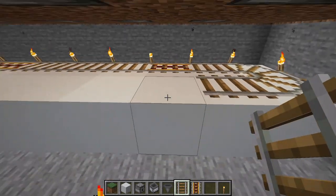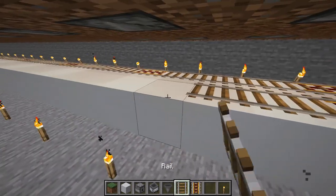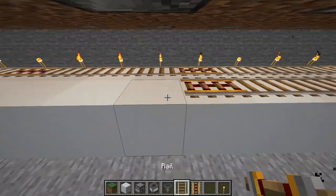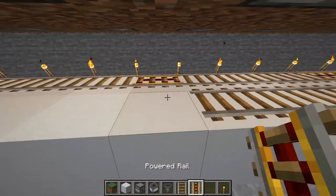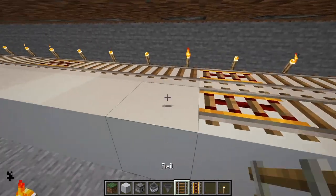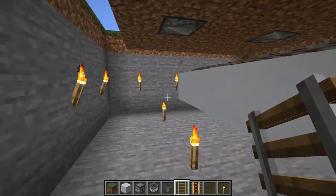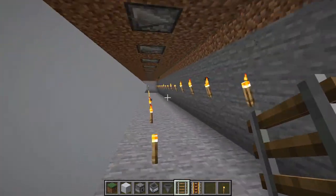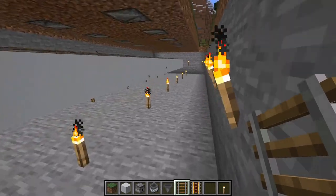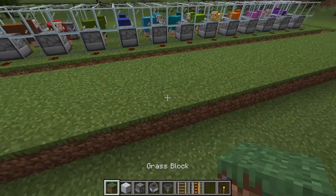It should be pretty much symmetrical with the other side — it doesn't have to be, but I think it is, so I'll take it. From here it's pretty easy — we'll throw this off a little when we add the hopper but that's no big deal. Wherever your entrance is for this chamber, that's where I'd place your primary chest.